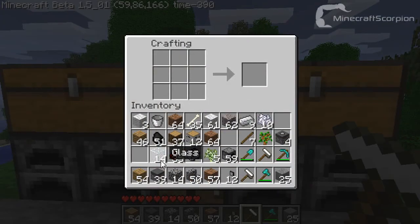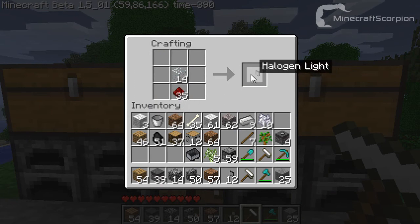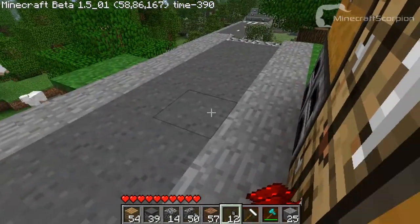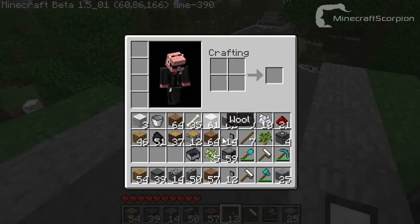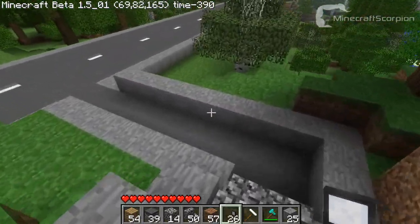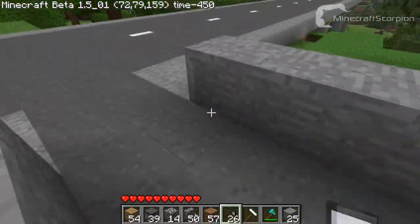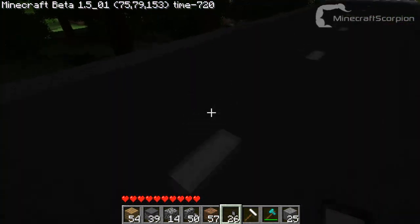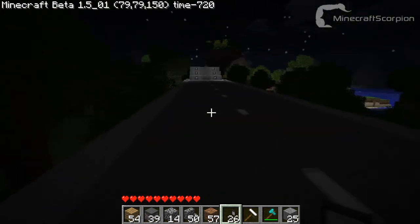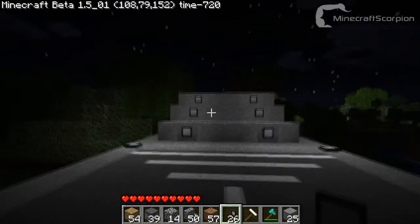I believe you put glass on top and some redstone underneath, and that will give you halogen lights. Just grab some of those - this is pretty awesome already. Let's put these on the runway. I'll just make it night for a second - they already give light! That's pretty awesome. I already put them on the end of the runway there, as you can see.